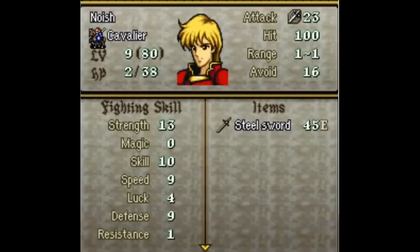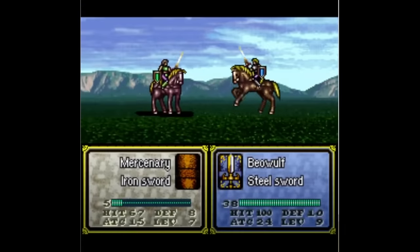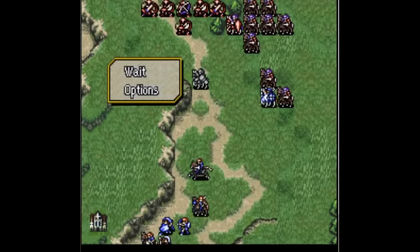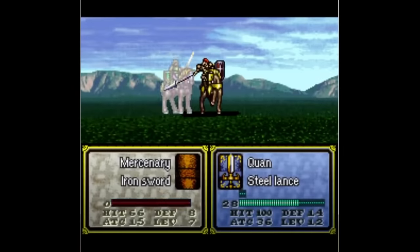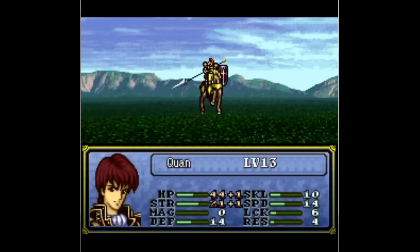This system of placing your units next to each other to build their relationships is how a lot of future support systems would have supports built. Later joining units tend to have at least a couple pairing options with high love bases or growths, making it easier to get them to 500 love points in the small number of chapters they have. Love points can also be a reward for a talk conversation — in the chapter where Ira gets a Brave Sword, whichever guy gives her the sword also gets 100 love points with her.